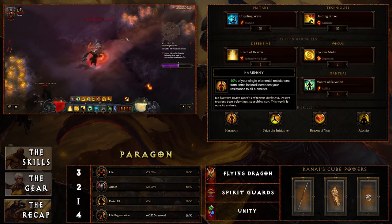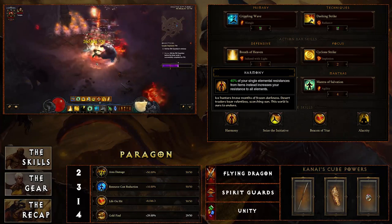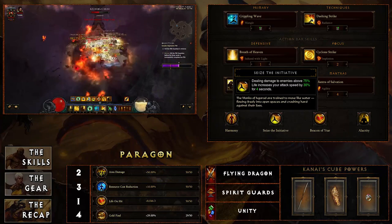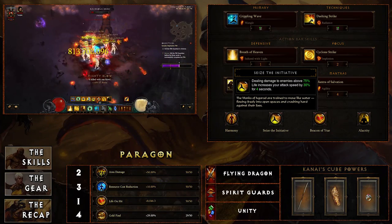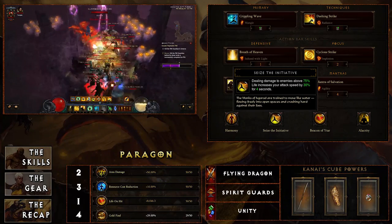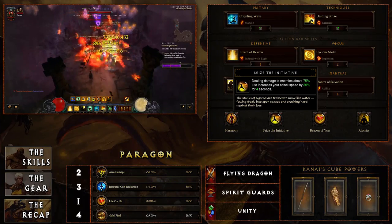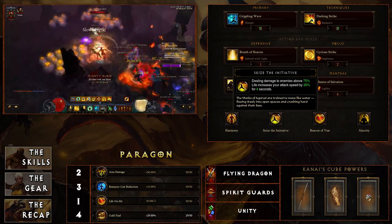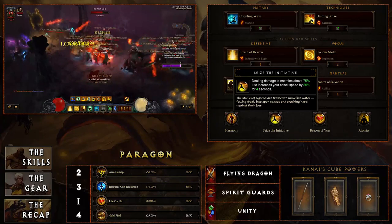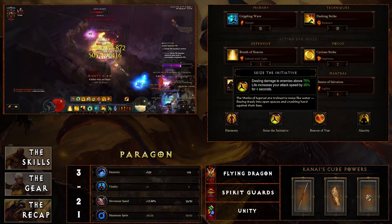For passives, Harmony gives more all-resist, significantly bumping up your toughness, and really allows you to stay alive. Seize the Initiative increases your attack speed by 30 percent for four seconds when dealing damage to enemies above 75 percent life — again playing into everything you're doing with Shenlongs, helping you attack very quickly, get plenty of life back on hit, and keep your spirit up for maximum Shenlongs damage.